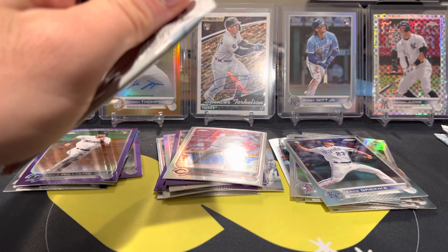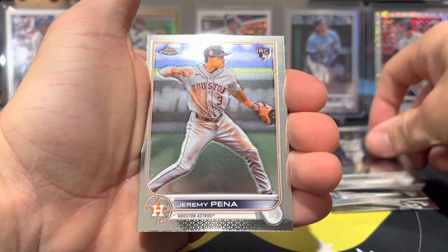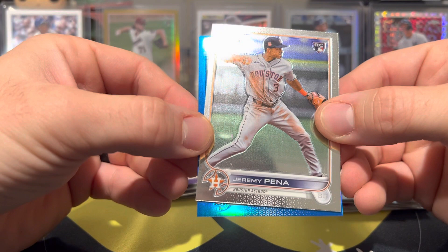We are halfway through — this is pack number six. We got a Profar, a base rookie of Pena, which is good. We got a blue parallel, which is numbered I believe. On the back, we have a Jose Trevino. The team is Seattle. Oh my God — we got a blue Julio Rodriguez! Oh, that's a monster hit. Number 99 of 199. This is exactly why you buy this product.